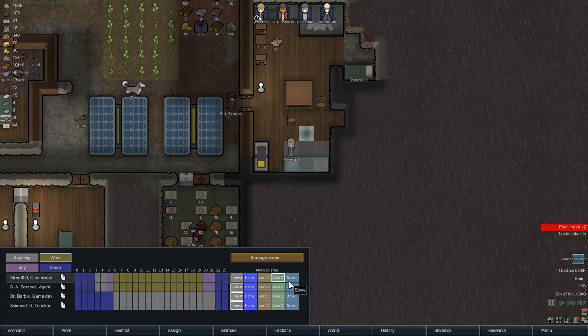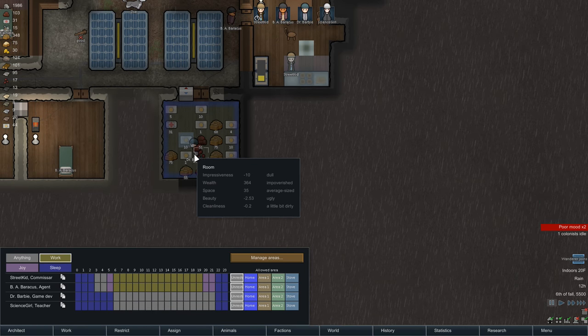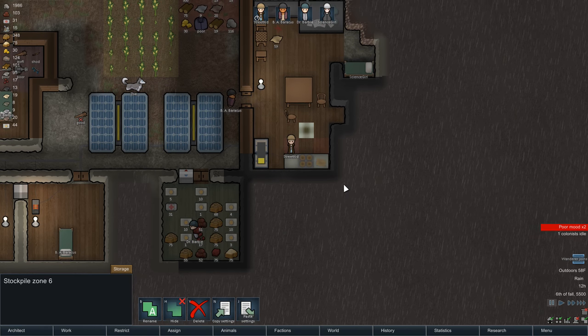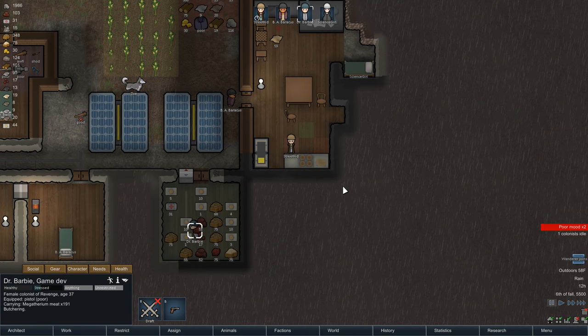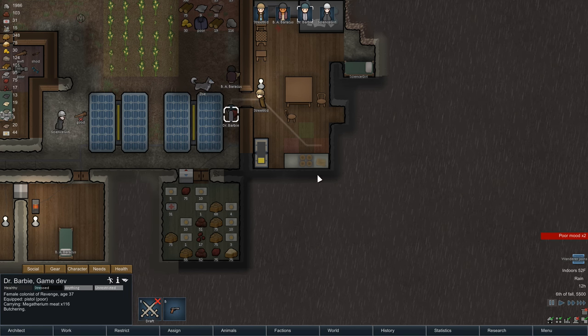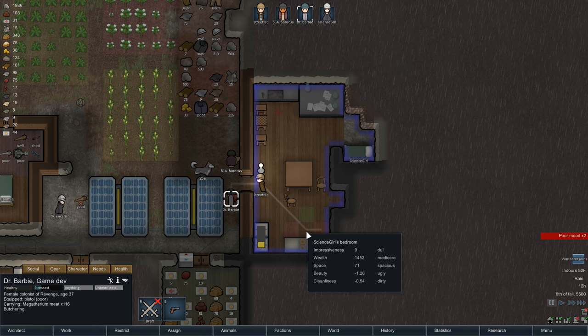In restrictions you'll see the stove zone is available. Let's make Street Kid unrestricted - this is how you restrict colonists to certain areas. We're going to select our cook, Dr. Barbie, and restrict her to the stove. Now there's one more thing you need to do, because if you don't do this your cook will walk back and forth between these zones to pick up stuff - that takes time you don't want to waste.